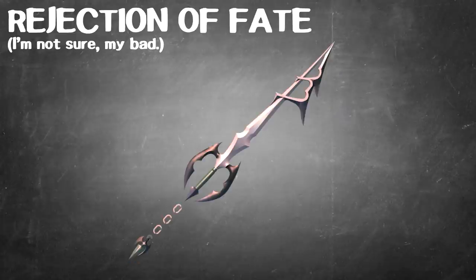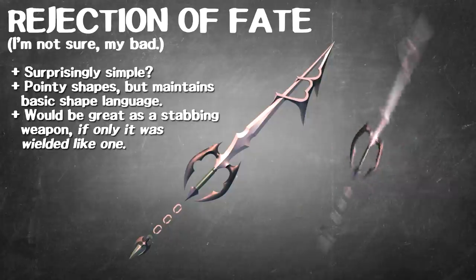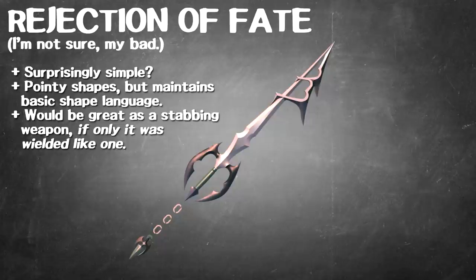Someone submitted the Rejection of Fate. I couldn't get a good screenshot of this Keyblade — this is someone's vector recreation of it. Honestly, this is also kind of an inoffensive Keyblade to me. It's got consistent shape language and nice narrow shapes to it. The head is more pointed than a normal Keyblade — it looks more like a thrusting weapon than anything, which may disagree with how the weapon is meant to be wielded. But visually, I think this is a simple and effective Keyblade. I don't mind it.